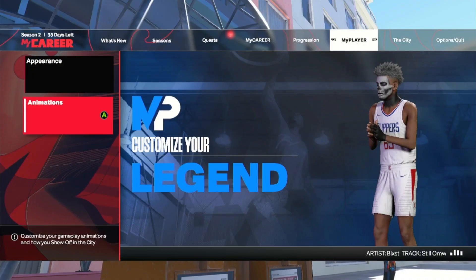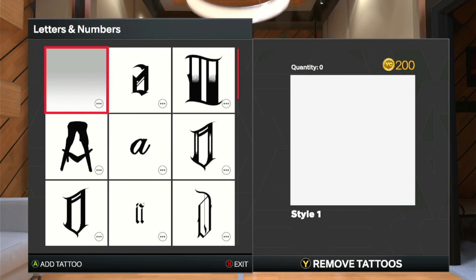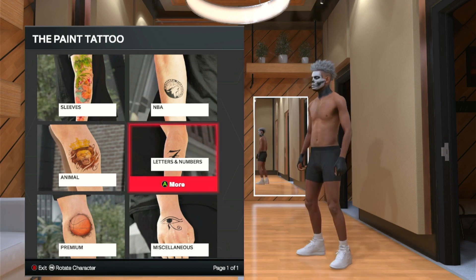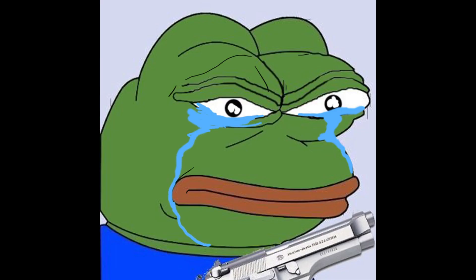After the face creation you obviously need the drip. This is what I'm wearing right here - it's a drippy fit. The other thing you need obviously is the tattoos. I'm not done with mine, but you do need the black hands, black neck, maybe one blacked-out arm, and both blacked-out legs. I'm running low on VC so I'm not done with mine, but you do need that.